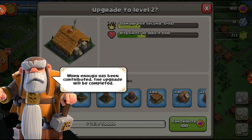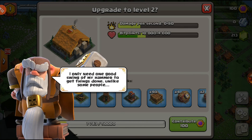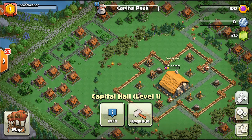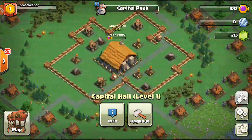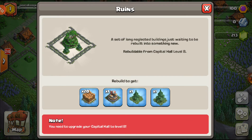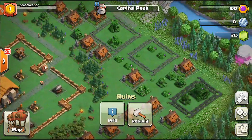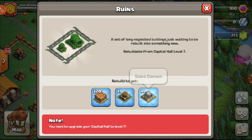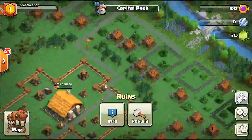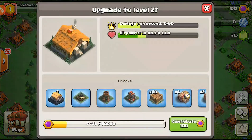Once all contributions are made, it's actually upgraded to level two or whatever level it's going to. The builder says 'You only need one swing of my hammer to finish them.' Once you upgrade the Capital Hall, you can actually unlock smaller things like the ruins — rebuild walls and anything that's needed. For this one, the rooms have a Giant Cannon, some walls, and the Rapid Rocket, so upgrading will unlock those.